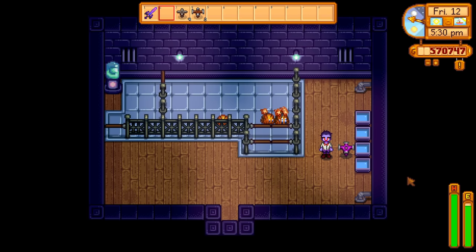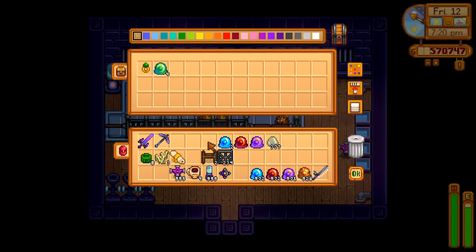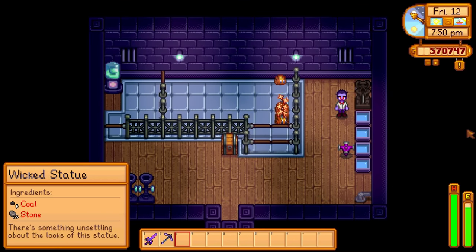We'll want the troughs to be filled via sprinklers, so either place one iridium sprinkler towards the middle or use multiple smaller ones. That's all that's necessary, but if you want to step your game up you can house the slime presses here, as well as a chest to hold your slime charmer ring, slime, and petrified slime. There's also a random event where the witch flies over your slime hutch and turns all of the slimes into black or transparent ones, but if you want to prevent that you can place a wicked statue inside.